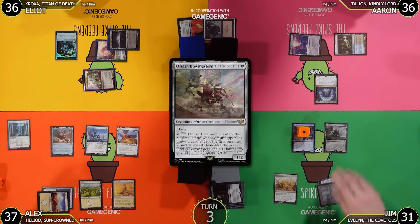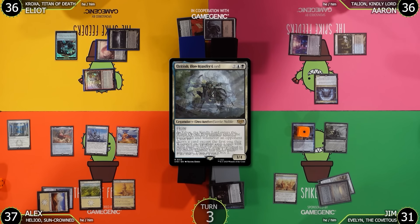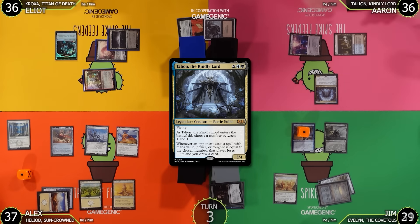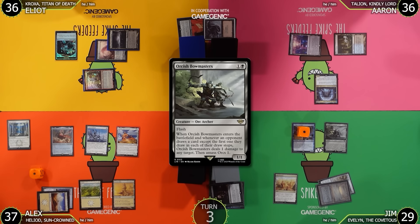Orcish Bowmasters triggers Talion since it's mana value 2. Elliot has no effects to the Bowmasters ETB — he's hoping to shoot the Esper Sentinel. Elliot passes on the Bowmasters trigger, then pops the Esper Sentinel — dealing 1 damage to it and creating a 1/1 Orc Army. A Liberator trigger goes on the stack. Heliod is still on the stack.